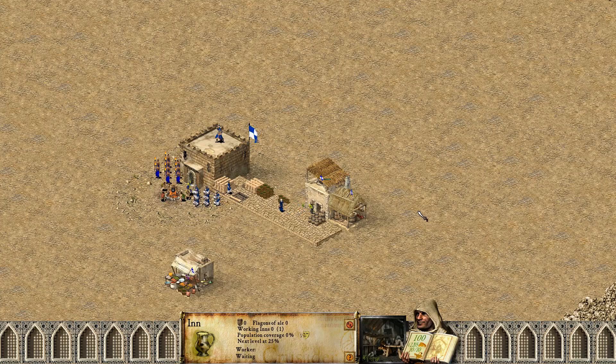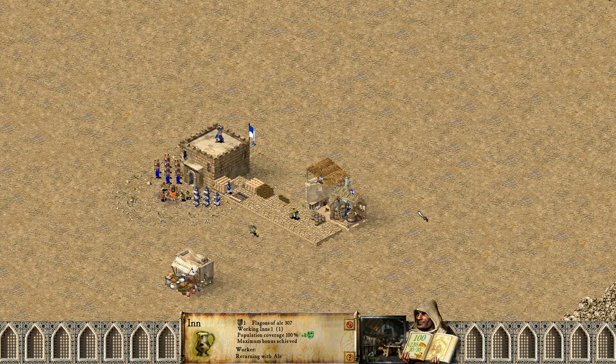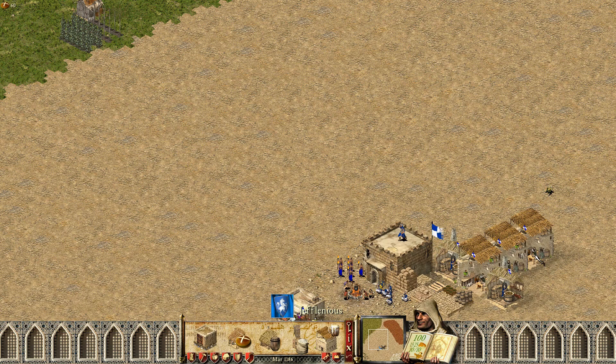But now how much ale do they consume you may ask? Inns would consume 1 ale every 30 seconds if you're playing on 90 speed, and it takes the same amount of time for breweries to finish one work cycle. But also keep in mind breweries produce 1.5 ale per work cycle, meaning after each cycle their next work cycle would produce 2 ale instead of 1. So overall, even getting one brewery per inn would give you more than enough ale.